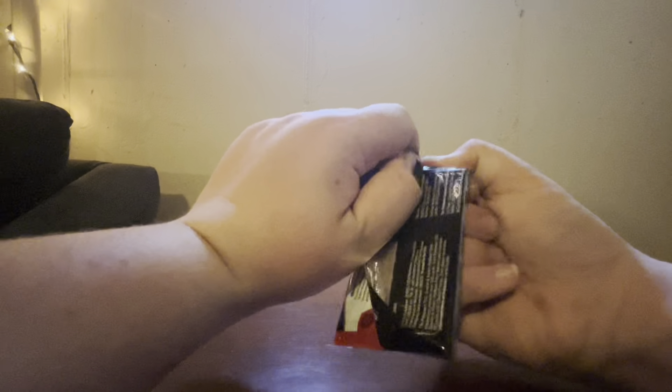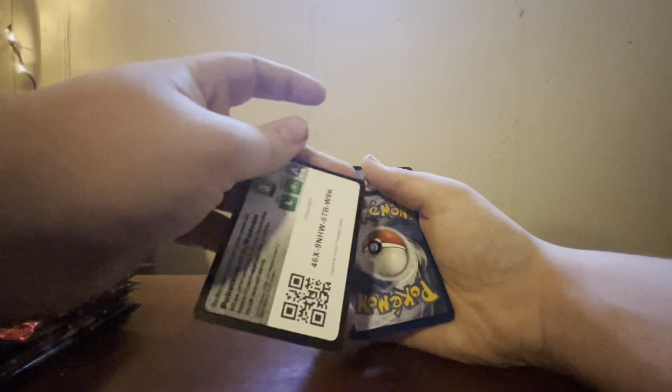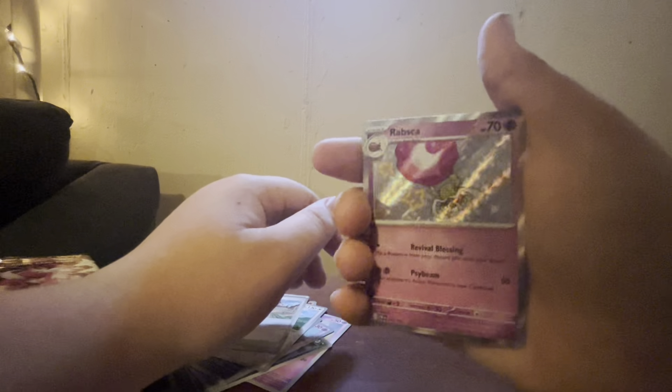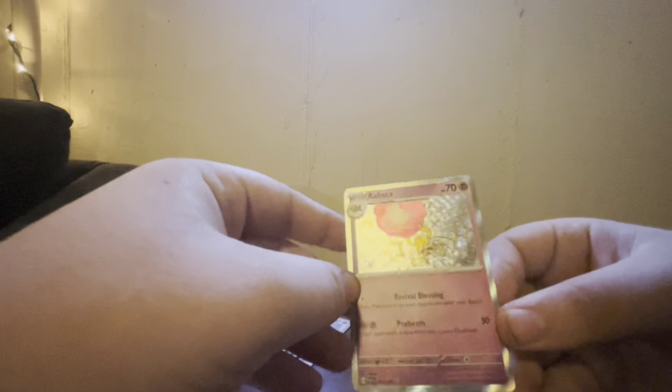Alright, let's just go right in. I don't know the card trick — it's probably still one to the front. Here's the code card if you want it. We've got: Grass Energy, Magmar, Fido, Haunter, Mime Jr., Gengar, Link Alone, Artisan. Ooh, Shiny Rabaska! Look at that. First pack, we got a Shiny — that is sweet.